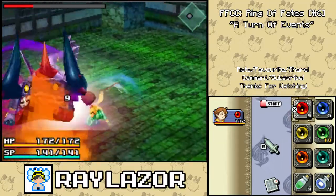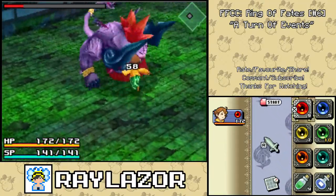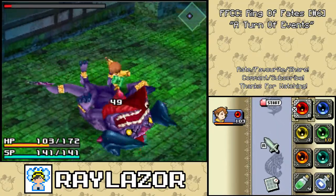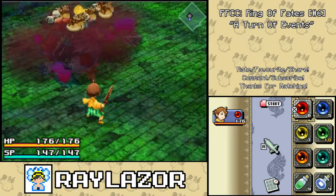Good. Alright. This boss battle is going pretty swimmingly, nice and easy. Motion time — nope, oh that hurt. It still works, alright good. I think we can end the fight right here and right now. Yes we can. That was a nice and easy fight.